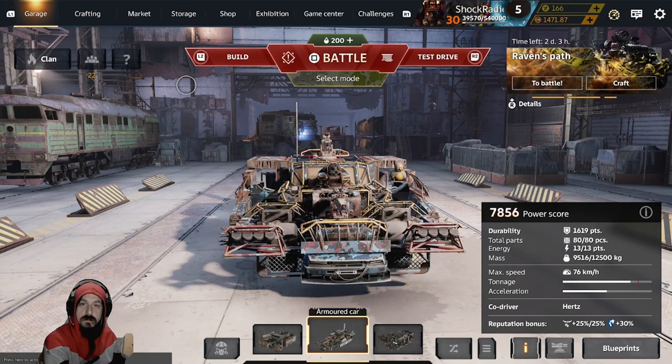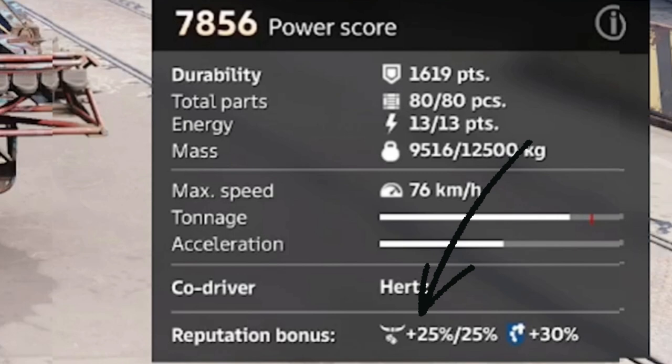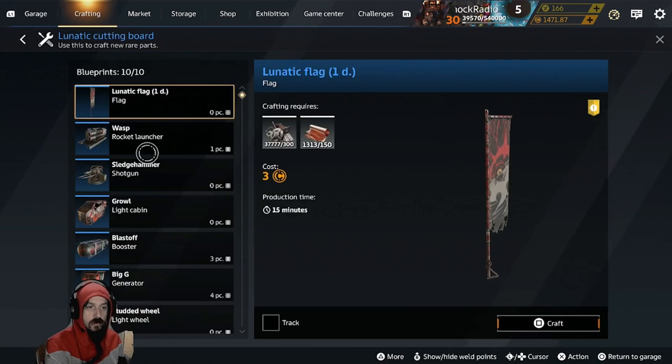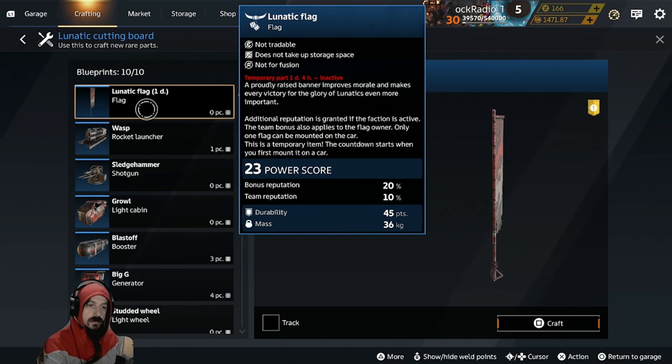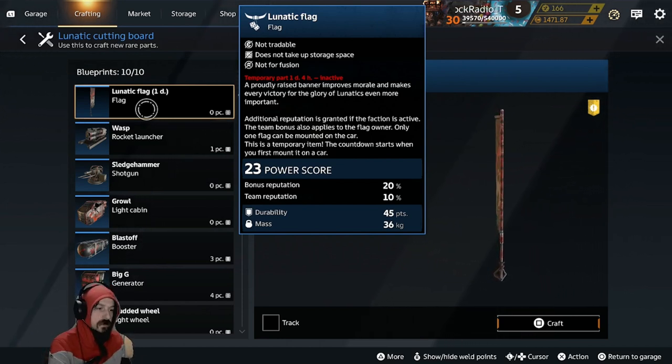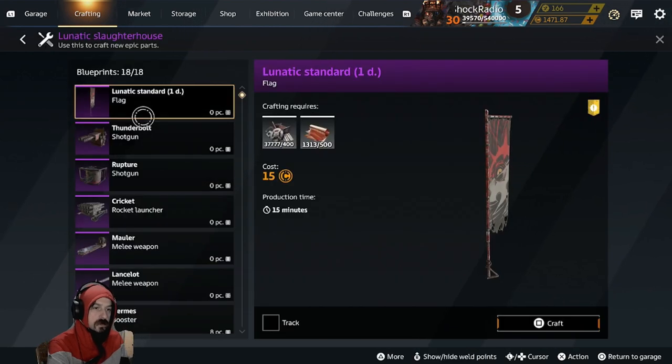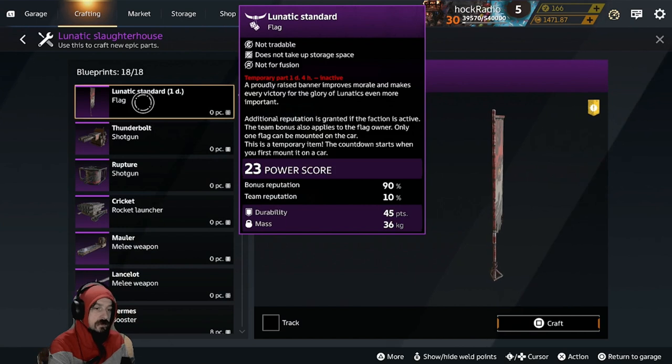There are two primary ways to get bonus reputation. One is putting decor on your vehicle — you can get up to 25% bonus XP gain by running 25% decor bonus. It caps out there. You can also run a faction flag, various tiers from rares all the way up to epics. You can get 30% up to 90% reputation bonus by running various faction flags. You get these faction flags by going to the different factions under whatever workbench you want to craft the flag at. This rare faction flag gives you a 20% bonus reputation with a 10% team reputation bonus, and they go all the way up to the purples where you get 90% bonus rep and 10% bonus reputation from your team.